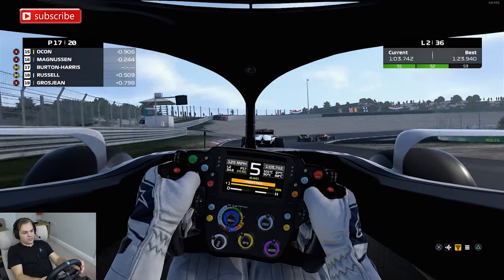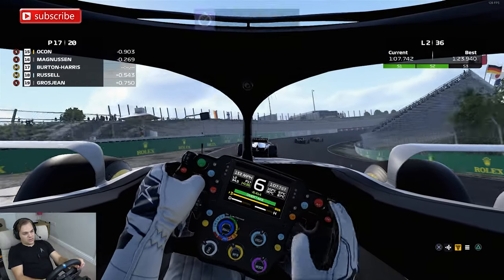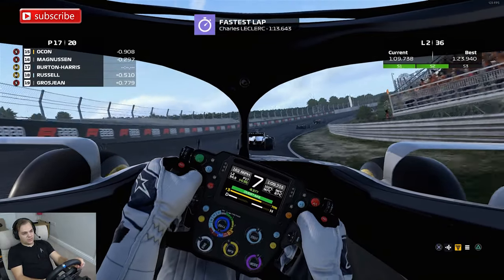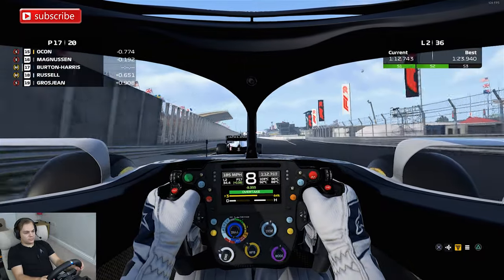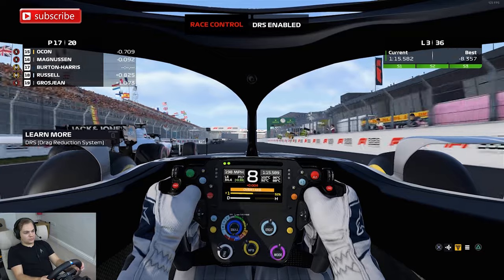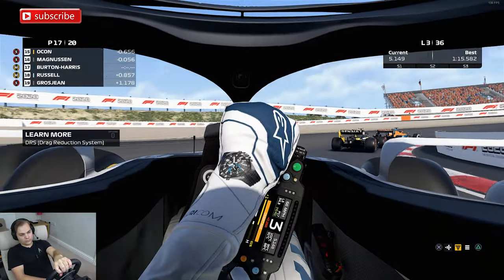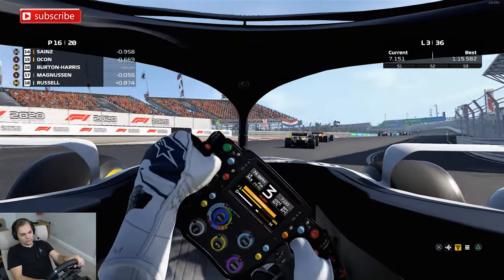If we can get through these first couple of laps without using up too much tyre, it should be good, because most of this field is on the soft by the looks of it. The engineer's advising we're monitoring something on the ICE and to be aware we'll start to see a loss of power. DRS is being enabled this lap — we can use DRS when we are within one second of the car ahead and in the DRS zone.